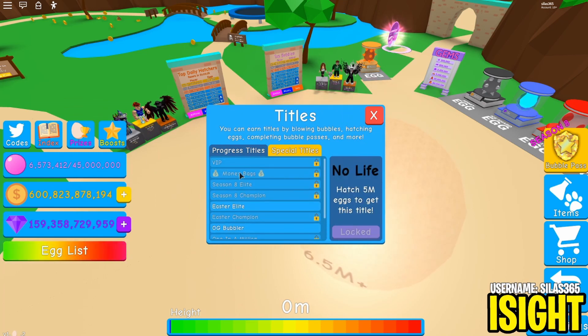In the special titles section there's VIP, and Money Bag which you get for owning every game pass - I don't have it since some passes aren't worth it. There are game passes on sale at 60% off right now. Season 8 Elite is for completing the free season, and Season 8 Champion is for paying for and finishing the season.